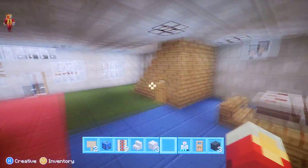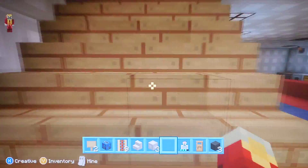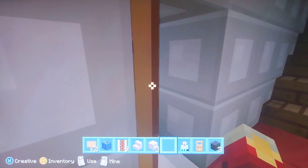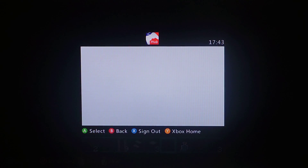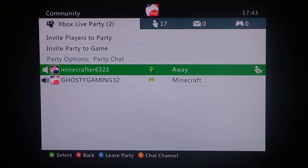The next house I'll be showing you is another iron house that I built as well. This has got redstone lamps downstairs — ground floor and next floor — both got lights, it's really nice. I've got a nice view of this room with nice lights.